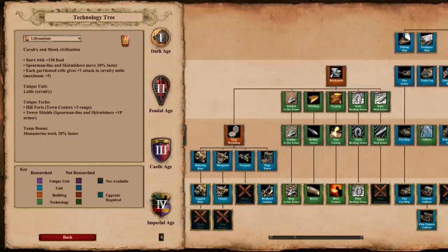With all of these strengths, it does make sense that their siege would be handicapped a bit. They only get Capped Ram, no Siege Ram, and they do not get Siege Onager or Heavy Scorpion. Having access to Bombard Cannon is very nice though, and it's probably a unit that they could tie into the monk trash style pushes I've mentioned might be possible on Arena.